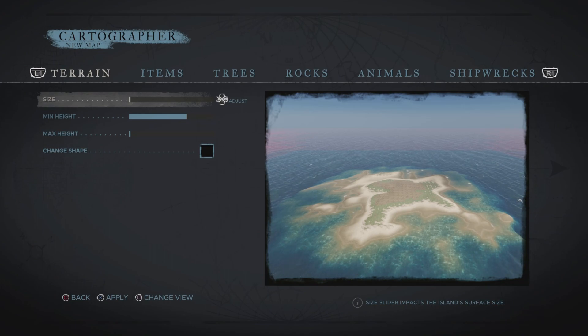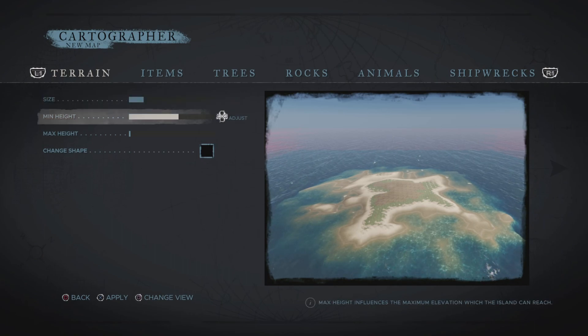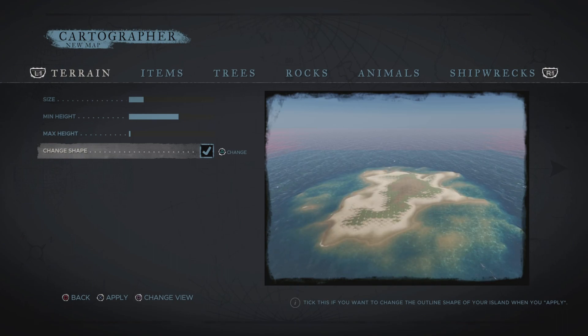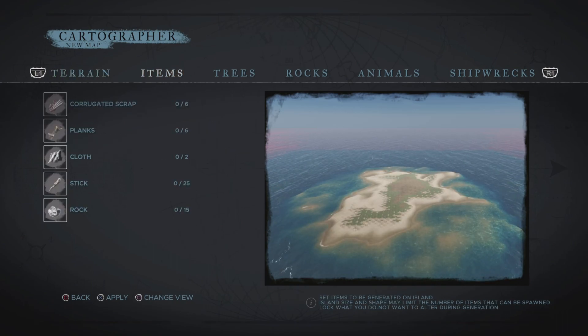Make the island as big as you can — actually I'm gonna make it somewhat small so it's easier to get to. I want to change the shape too; I kind of like that shape. You can add as much stuff as you want.